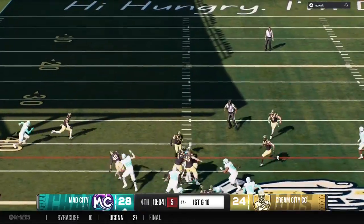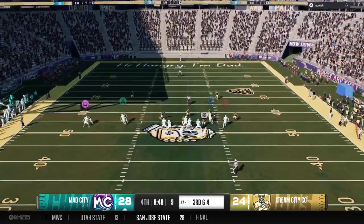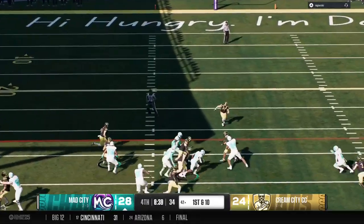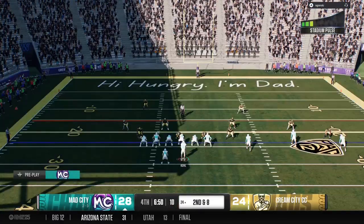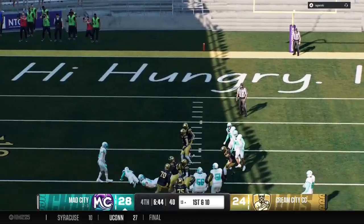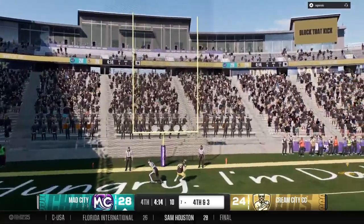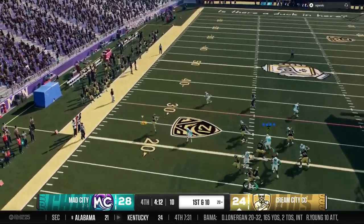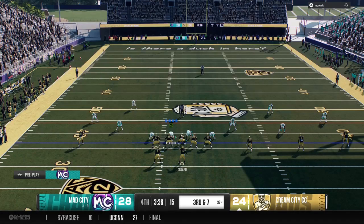From the gun, the ground game. They'll ride the running back and leave it with him. From the gun, wants to pass. They'll run it out of the shotgun, leaves it with the running back. Out of the gun, they give to the back. They'll try to run for it. Just a short pass. Now the quarterback changing the original play call.